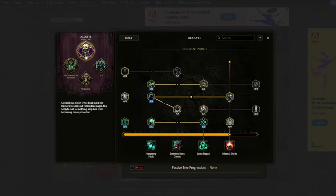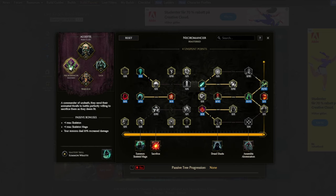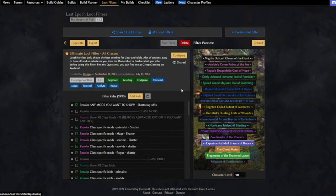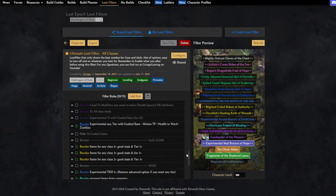Here's a quick preview of the passive skill tree, but for more information about the build I recommend checking out the Last Epoch build planner. At the top of the build planner you can also go to loot filters, where you can find my ultimate loot filter with a lot of options depending on how strict you want it to be. Link for this will be in the description.